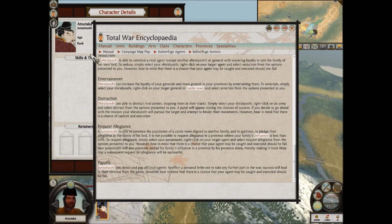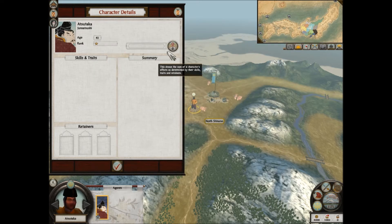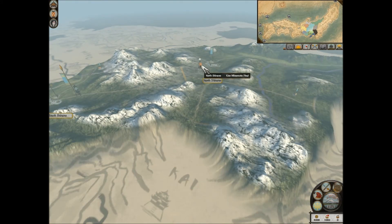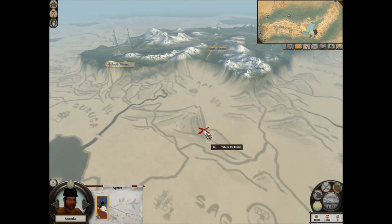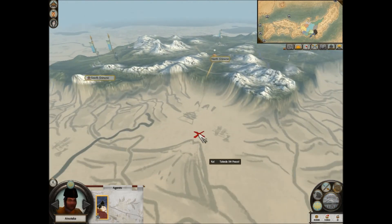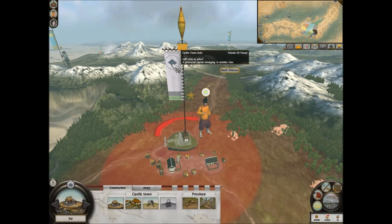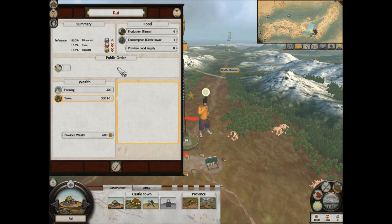So he's kind of like a half-Metsuke, half-monk, in that he can incite allegiance rather than revolt. Let's move him down to Kai. Here is the first enemy settlement - the Takeda. You can see their flag. If I double-click, we can see their influence: they're 80% Minamoto, 10% Taira, and 10% Fujiwara. Their Minamoto influence is growing at 1.5 because there's a Minamoto supporter present - that's my Junsatsushi. The ruling family also favors the Minamoto.